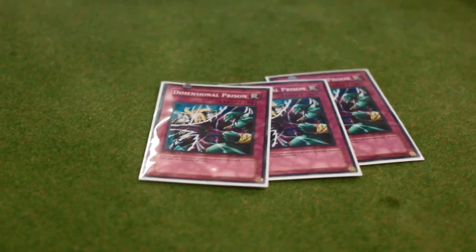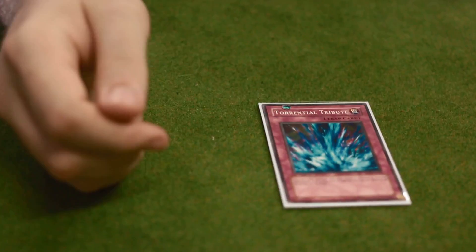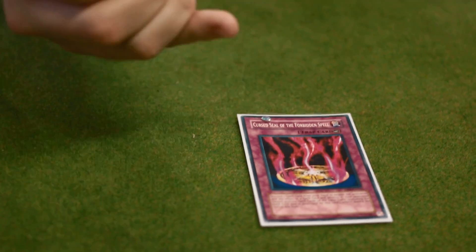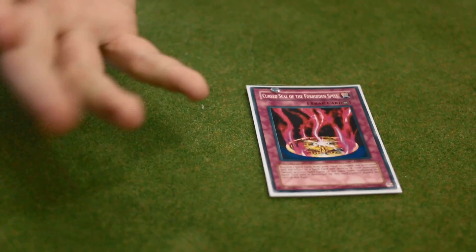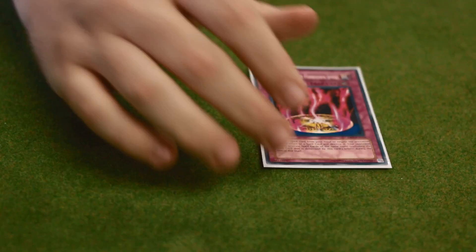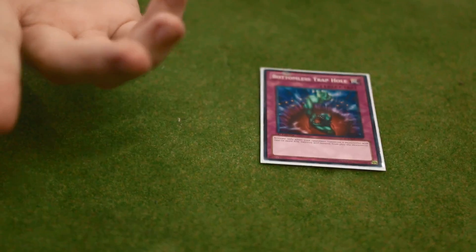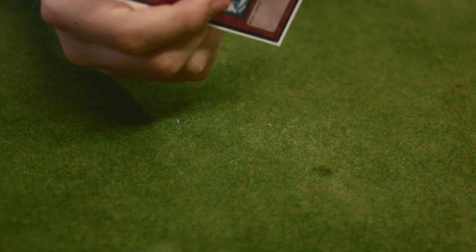Three Deprisons — cause you can run three, it's a nice card. One Torrential. Curse Seal. Secret Fate. Fusion Gate keeps going. Bottomless — they don't go to the graveyard and they don't get their effects. Compulse — also so they don't get effects.